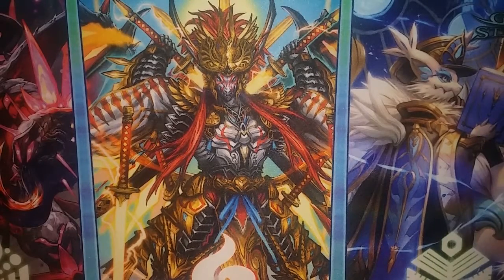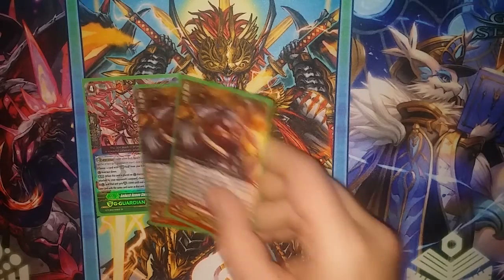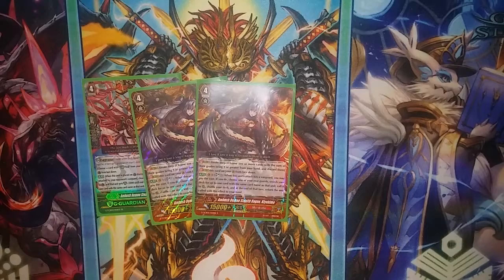And then we go on to the G-Deck. We have some basic Murakumo stuff from the Technical Booster Genius Strategy. We have an Ambush Demon Stealth Rogue Shishi Yuzuki, I believe it's pronounced, and then two copies of Ambush Demon Stealth Rogue Kiyohime. And that's it for the actual Murakumo ones.